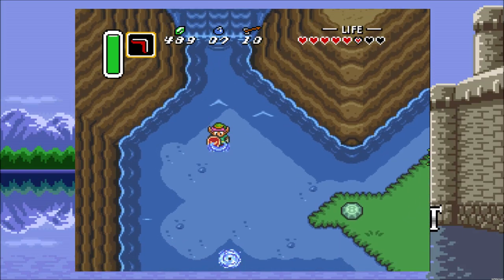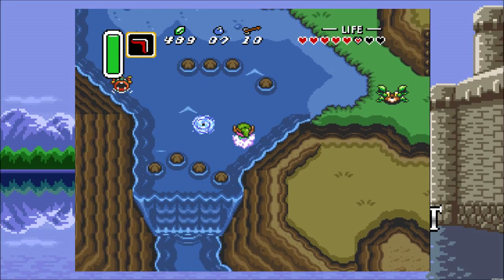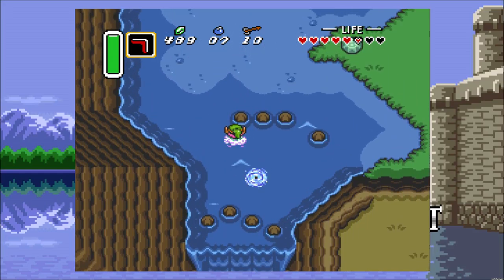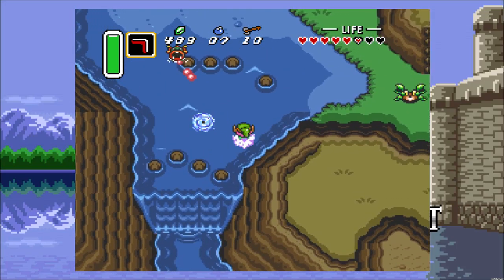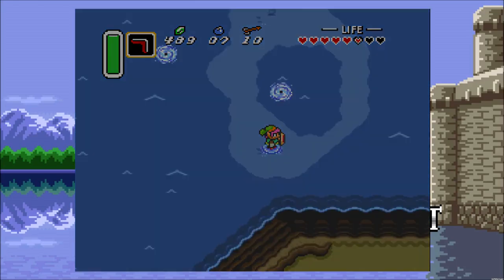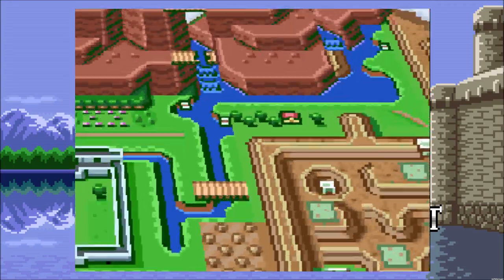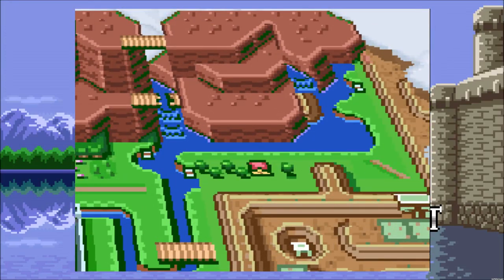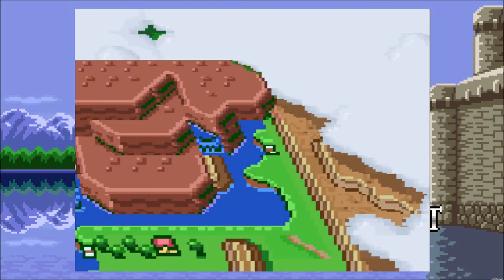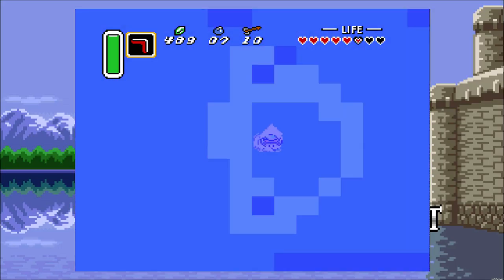Now that we can swim, lots of stuff is opened up. If you remember from last episode, King Zora told us you can enter whirlpools. This one looks like a Zora might pop out of it, but it's actually a whirlpool you can use to teleport around. If we look at the map, we can see we're all the way in Lake Hylia. This teleports us a good ways — a good way to save time traveling around Hyrule, so it's really helpful to know where these whirlpools are.